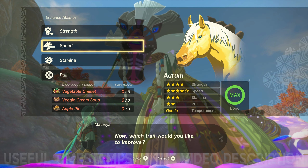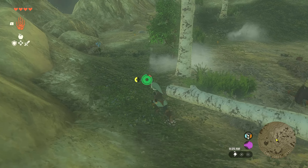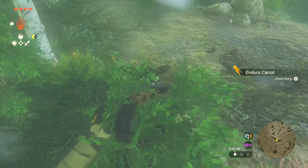Several Endura Carrots can be found at a particular location on Satori Mountain, which is to the west of central Hyrule. Here is the specific location on the map, and here is what the Endura Carrots look like when rooted in the ground.